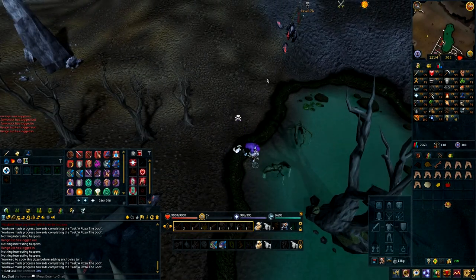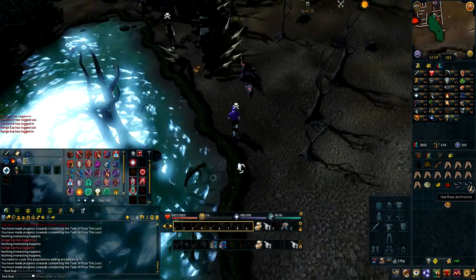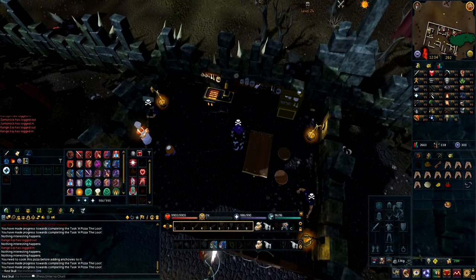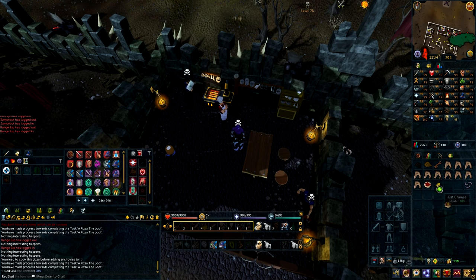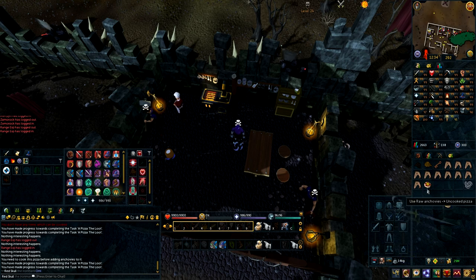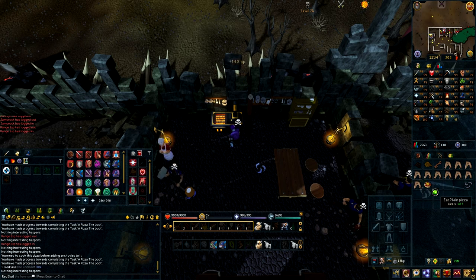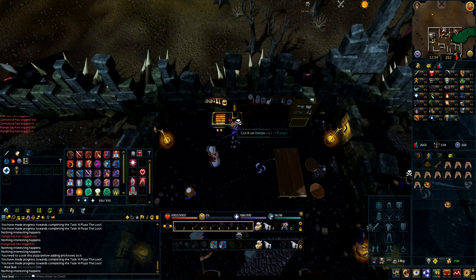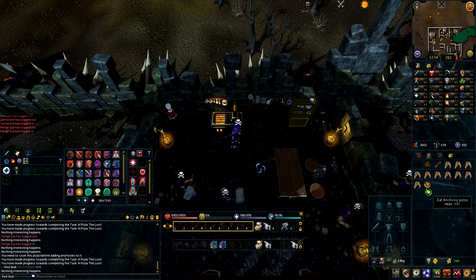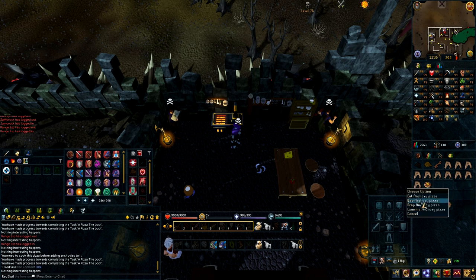Anyhow, you buy the pizza base, you pick up the cheese and tomato on the table, and then you run over to the fishing spot to the east of Tony's house to get the anchovies. Use the pizza base on the tomatoes, and then use the pizza base on the cheese to make an uncooked pizza. Then cook the pizza, then cook the anchovies, and then use the anchovies on the pizza to have an anchovy pizza. Use the anchovy pizza on Fat Tony to complete the task.